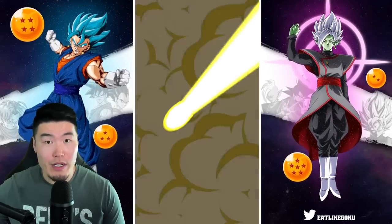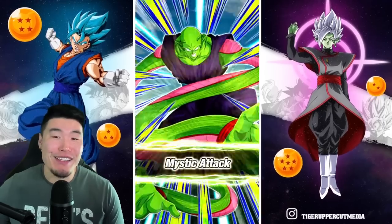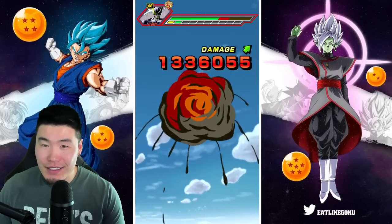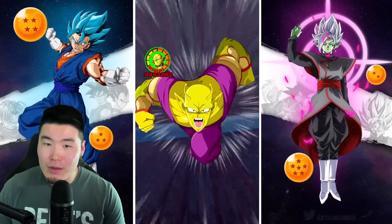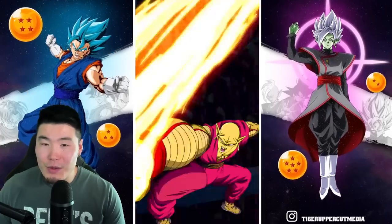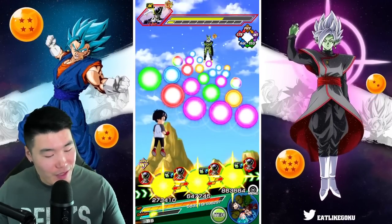Even though Piccolo has been crazy impressive here — 11 damage. Hopefully we can get one more attack off. I think we're going to get back to the other rotation, and if we do, then definitely Gogeta is going to do the job.